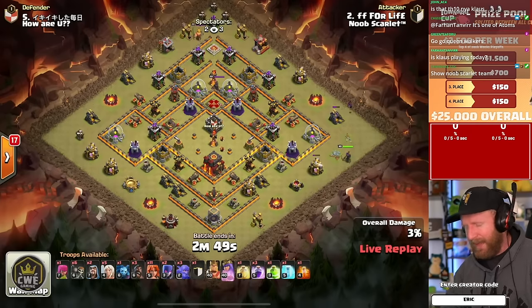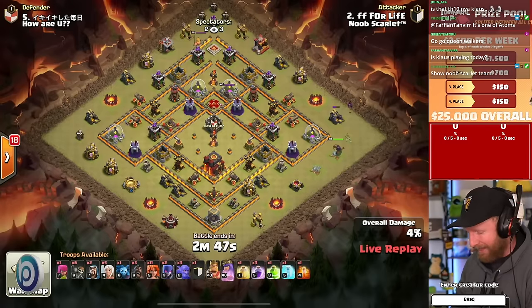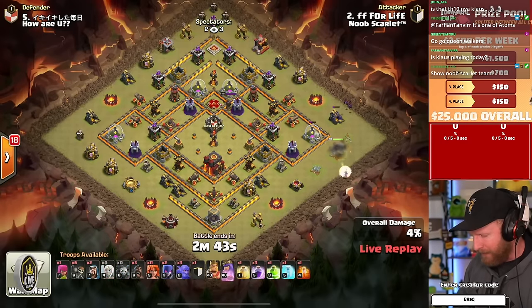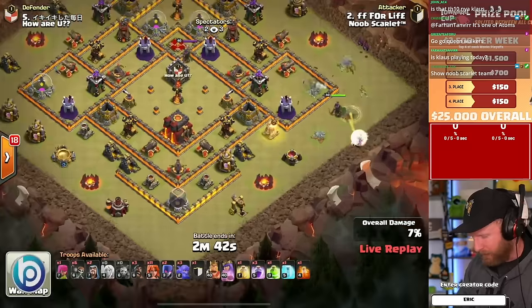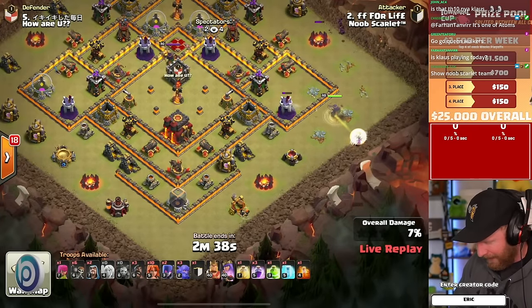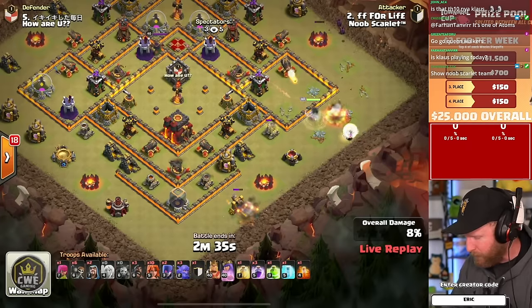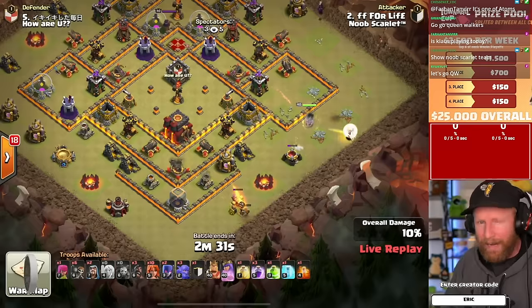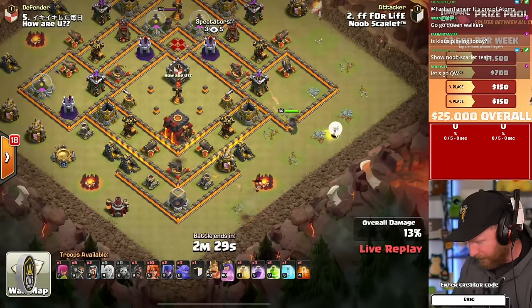This week is Town Hall 10 and they have to do these Town Hall 10 attacks with no advanced level troop types or levels, with only Town Hall 10 donating to Town Hall 10. That means no Siege Machine. Our matchup is Noob Scarlet taking on a lot of the players from the Queen Walkers on the other side.